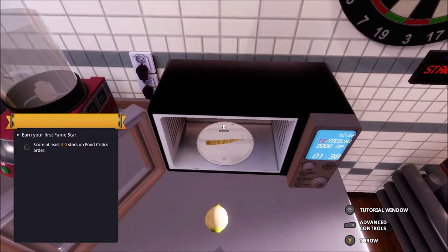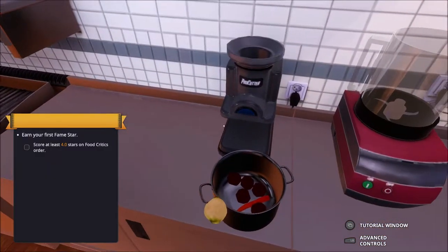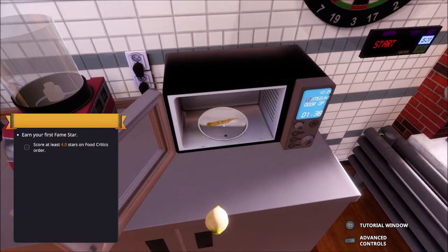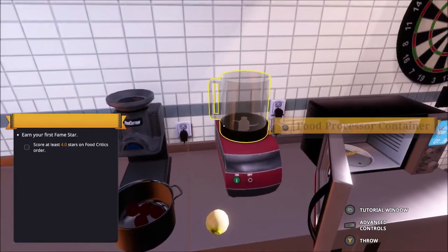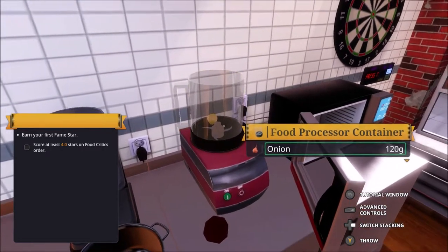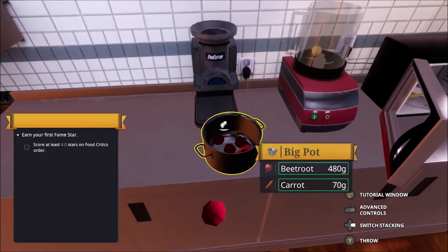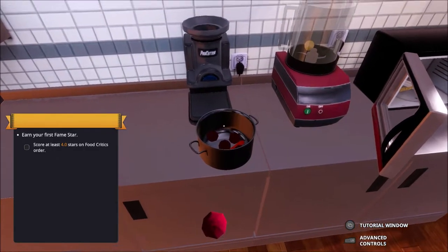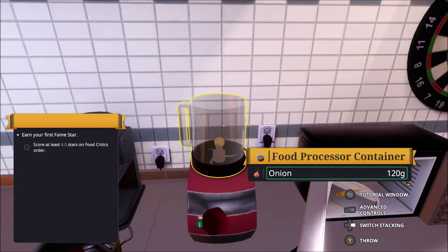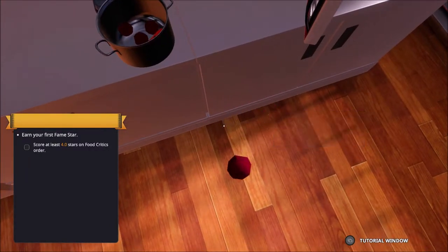This is going to be a pain having to put each individually. Come on, put it down. Right, I had to press left bumper there, but when I press A... I have to keep pressing left bumper and I don't understand why, because it's never done this to us before. Maybe it's just a glitch in the game. That's everything in there. Right, perfect - food processor.